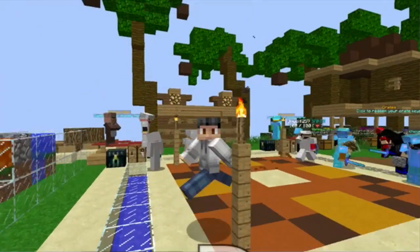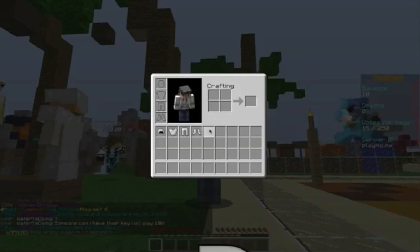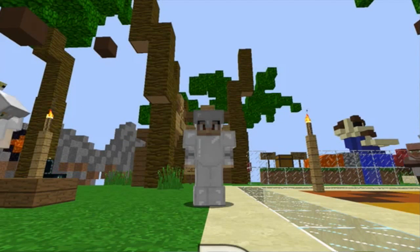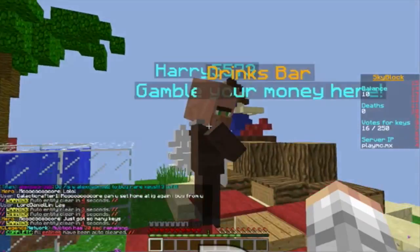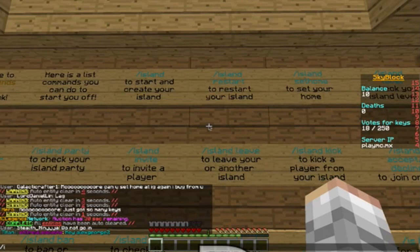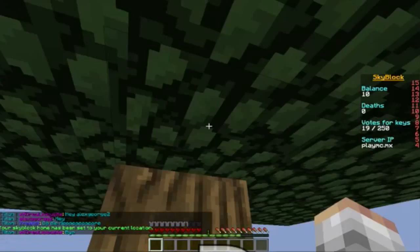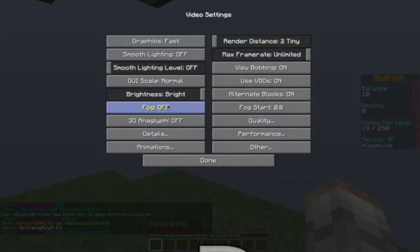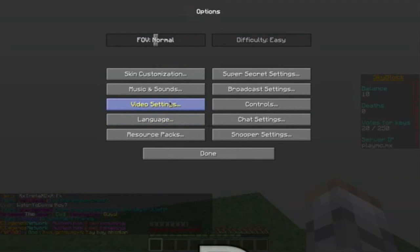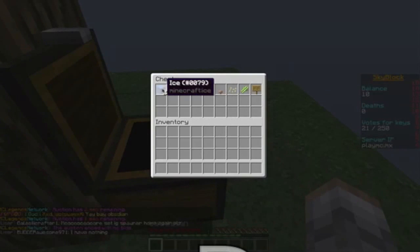I just went online and searched up a skyblock server and we are here. We're probably a noob compared to everyone else, but we get some iron welcome armor — welcome to skyblock iron armor. Let's just create an island. I don't know why I only have ten dollars, but it works. Island, island, island — restart. Oh, this is a nice pretty island. I don't see any far away islands, so I'll keep this really low for now. Melons, cacti, all this good stuff.